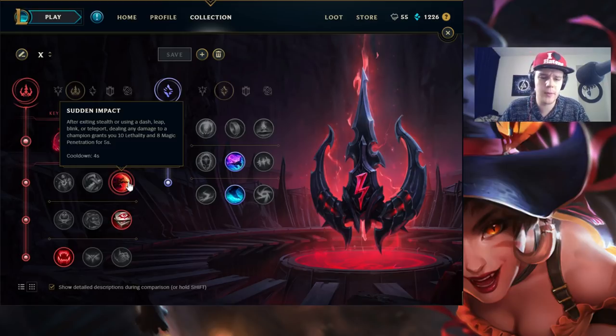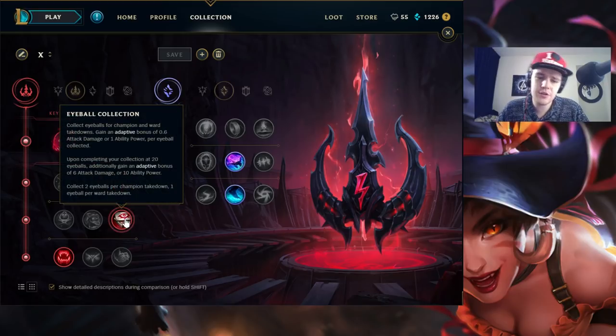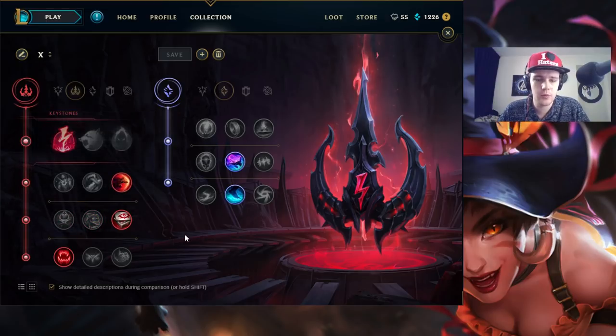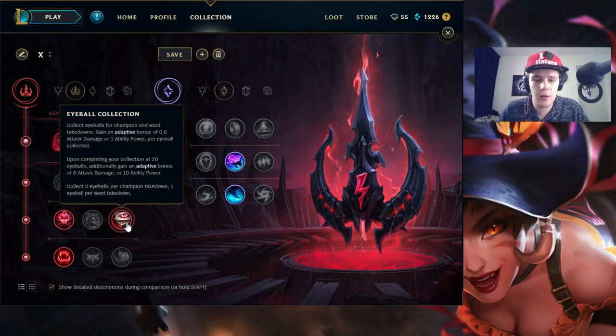Now here, there are a few options. You can go Eyeball Collection, Zombie Ward, or Ghost Poro — anything you want really. Zombie Ward and Ghost Poro can definitely work really well on Nidalee. Because if you invade and get that vision control going, with Zombie Ward as soon as your ward dies you have another ward. It's really good to have Zombie Ward on Nidalee if you're going for a very heavy invade style. Towards the higher ELOs, vision control becomes way more important, so Zombie Ward becomes so much better.